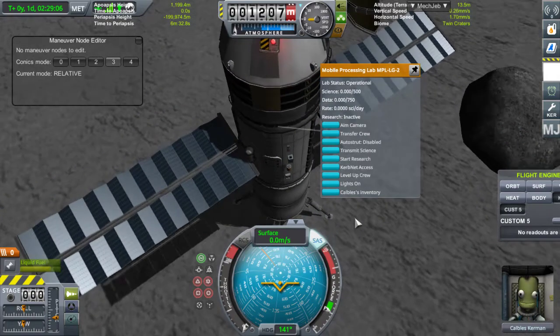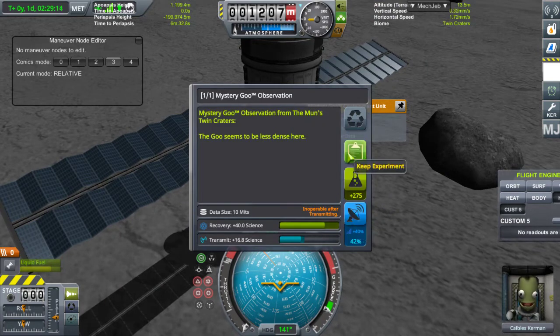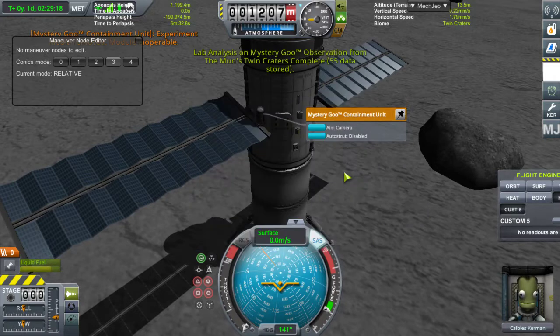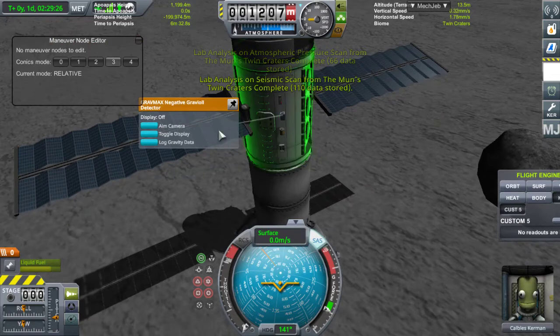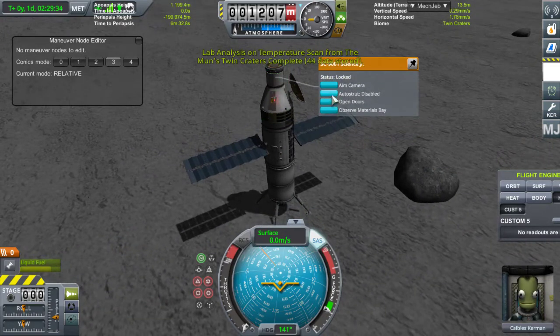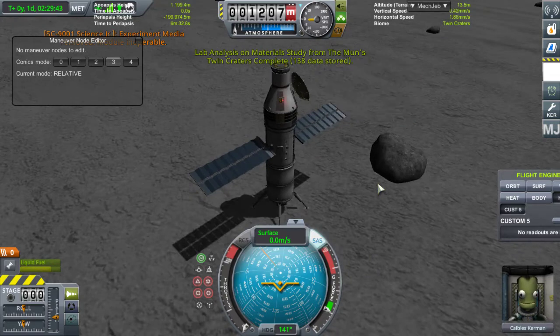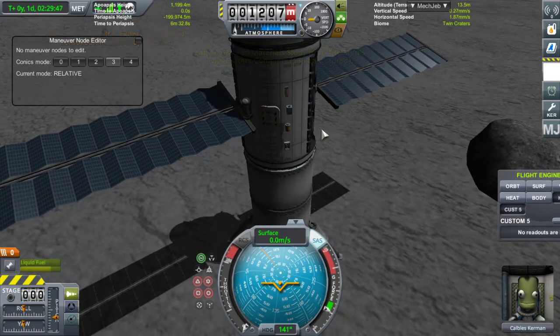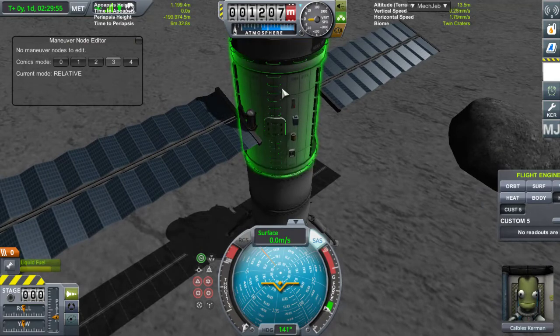Voilà comment fonctionne le labo. Pour ceux qui ne connaissent pas, au lieu de faire les expériences comme d'hab et d'envoyer ou de garder les données, là on les met dans le labo. Ça nous fait des données à traiter. On va faire ça avec tous les autres. Direction le labo. Activité sismique direction le labo. Gravité direction le labo. Température direction le labo. Le Science Junior direction le labo aussi. On a plein de données. On va faire Start Research, et il commence la recherche.